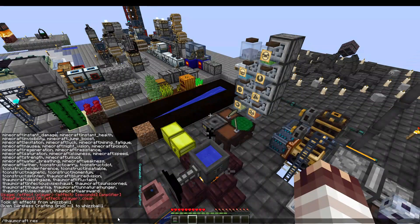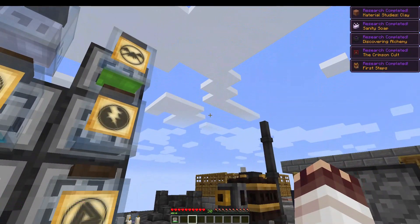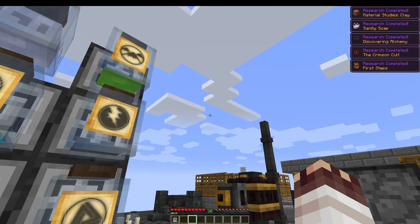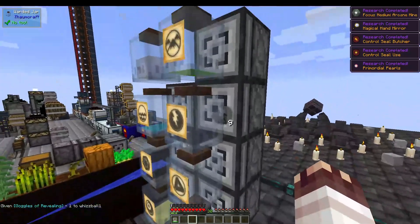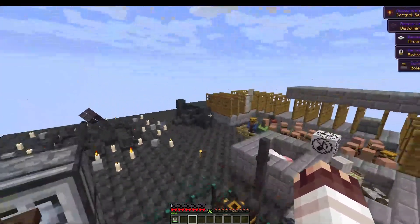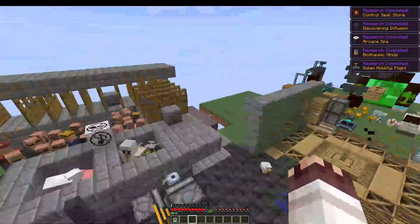One moment while I grant myself all Thaumcraft research in this special recap world just so that I can show you essentia in the jars. Wow, I sure love warp. I also love having a bunch of boxes at the top right going in and out with whooshing noises. Turns out all I needed was goggles of revealing — I probably shouldn't have given myself all that research and warp, but maybe you'll see some fun warp effects during this video like me and Arch experienced over and over again.